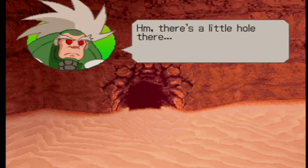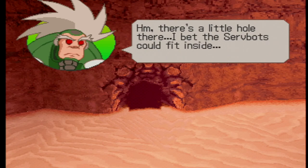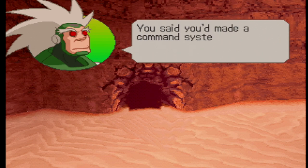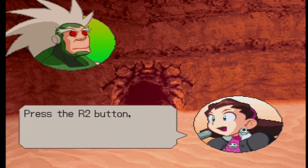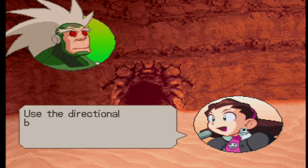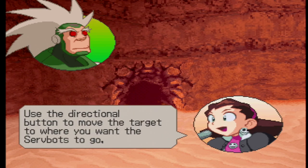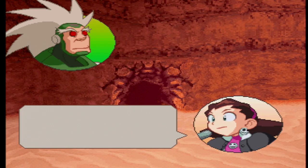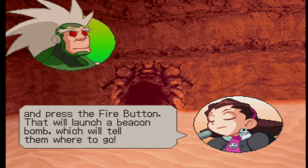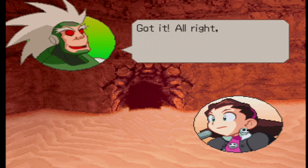There's a little hole there — I bet the Servbot boss fight is inside. Hey Tron, use a command system for the Servbots. How do I use it? Hold the R2 button — if you hold R2 you'll see a target appear. Use the face buttons to move the target to where you want the Servbots to go, and push the fire button. That will launch the peekabomb which will tell them where to go. Got it — let's give it a try!